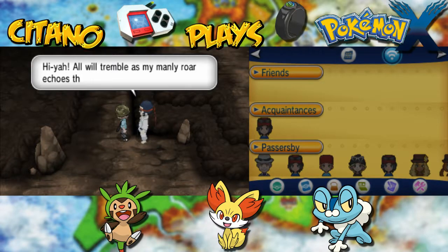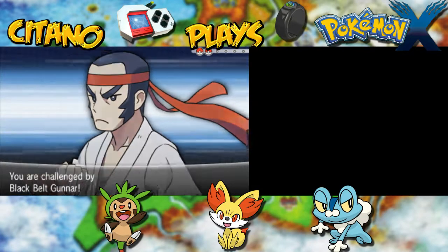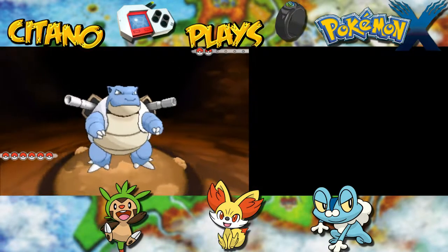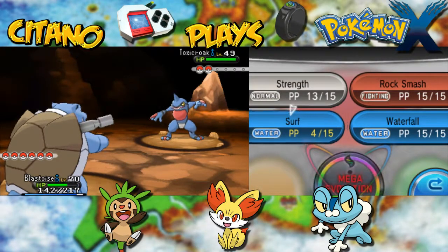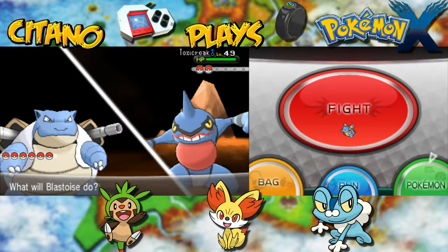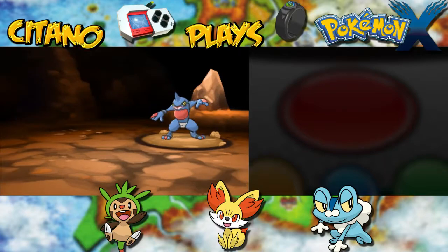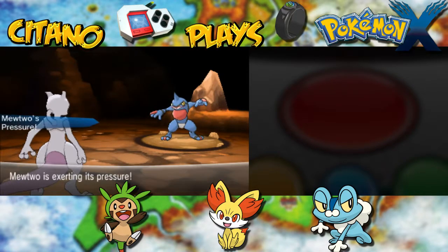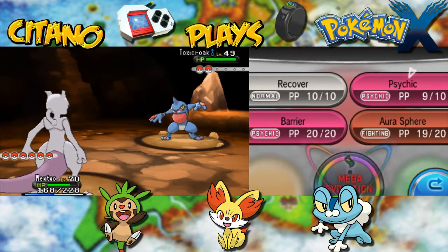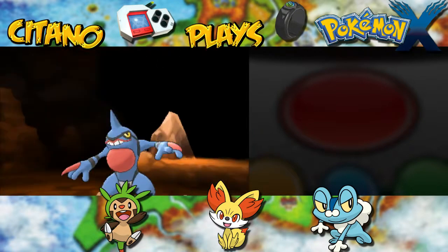Black Belt Gunnar with Toxicroak. Toxicroak, dual type Poison and Fighting — Toxicroak has a whopping 4x weakness to Psychic. Now if you try a water move on it, it has Dry Skin, meaning it's immune to water. Focus Blast will miss, which is good for us. Let's get in Mewtwo. Toxicroak uses Focus Blast — it hits but it's not very effective because Mewtwo is a Psychic type and is resistant to Fighting. Here comes the Psychic — Toxicroak has a 4x weakness to Psychic and goes down pretty quickly.